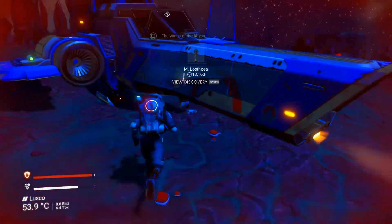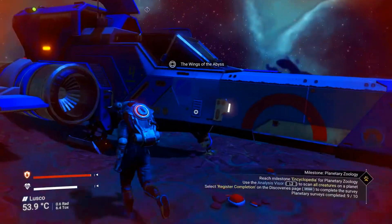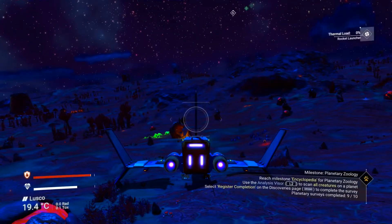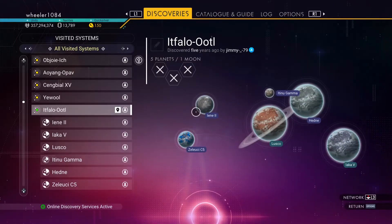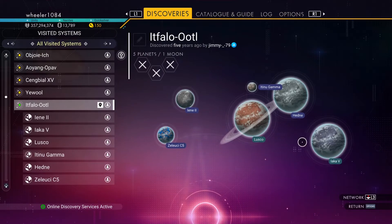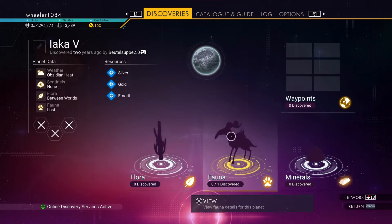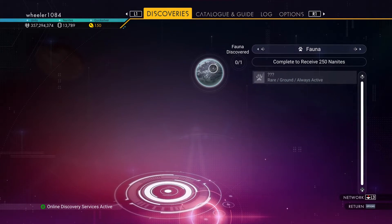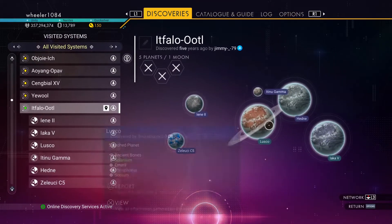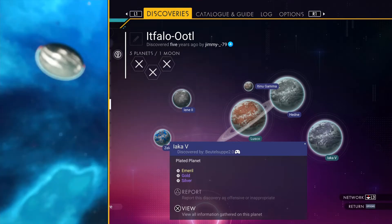Let's scan a few things just from here — these little red things, can you scan that? Okay, let's get off this planet. So all these planets have actually been discovered by people. We can just click on the thing and see. There's one on there — that's where we're going. It's on the ground, it's rare — it's a plated planet. That's what we're looking for.